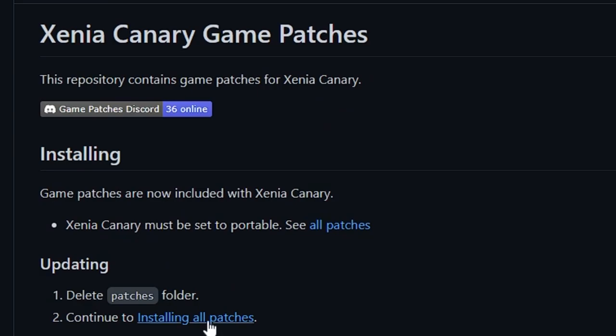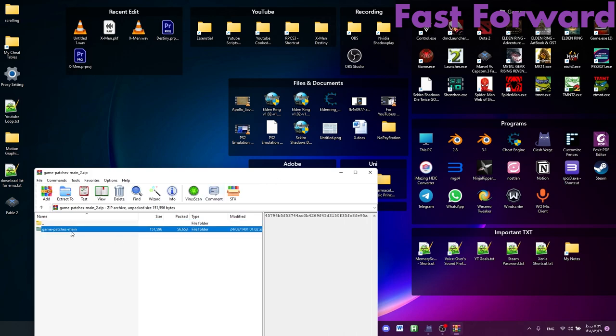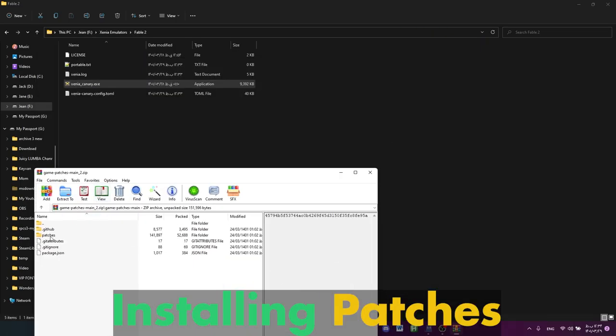Patches only work on the Canary build of Xenia. So I got the patches and the latest Canary build from Xenia's GitHub page. Links to all pages mentioned in the video are in the description below. The patch installation is very easy — just copy the downloaded patches folder over to your Xenia directory.